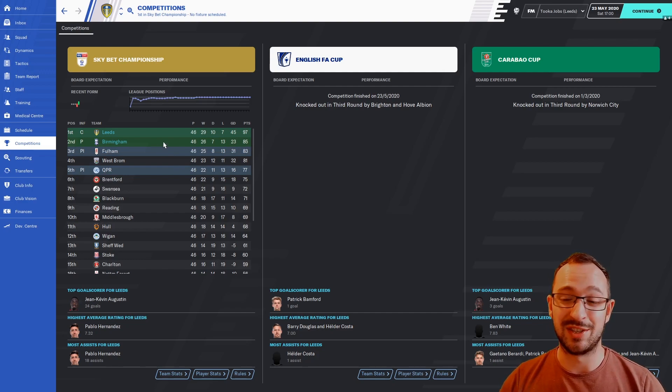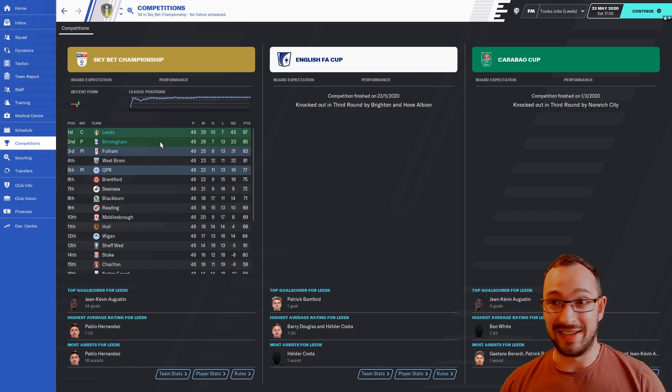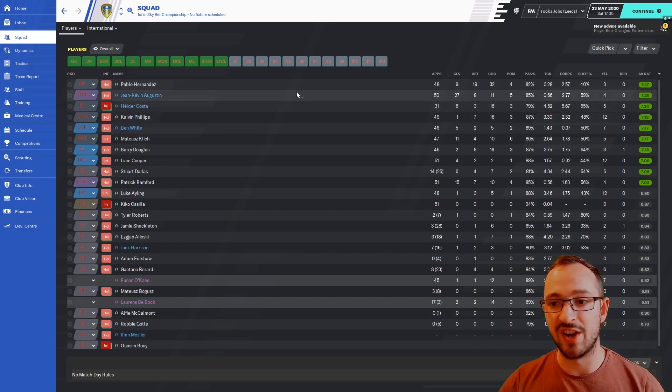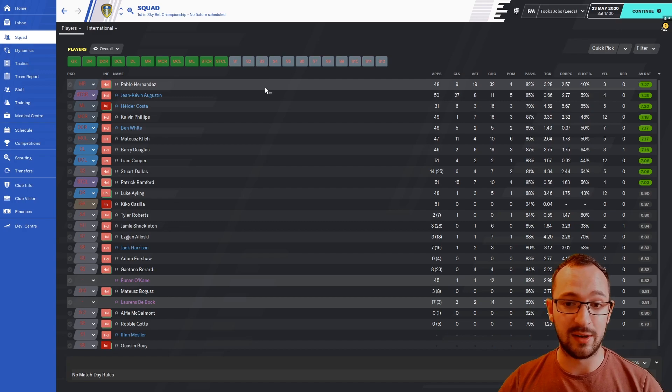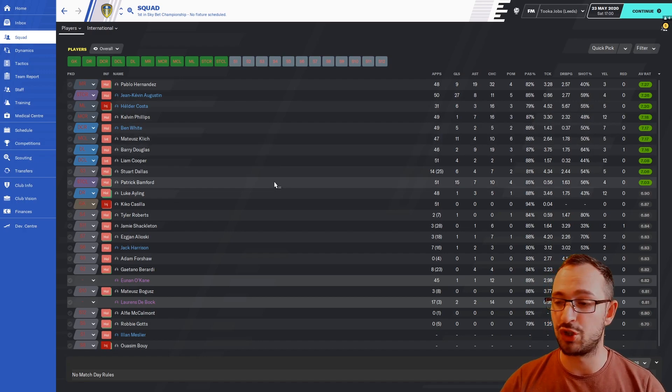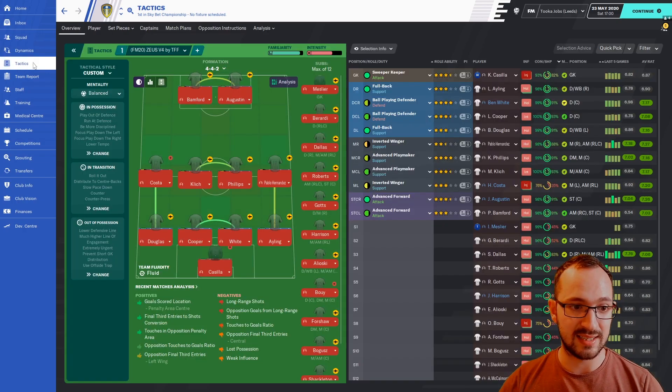Looking at Leeds competitions: knocked out in the third round of the FA Cup by Brighton and the third round of the Carabao Cup by Norwich — so they could fully focus on the league, which they won. They only lost seven games. Championship is a very hard league to get out of in this game — I always struggle with it, spending about three seasons there. But yeah, Leeds won it comfortably. Birmingham finished second. Leeds' best player was Hernandez with 9 goals and 19 assists on the right wing — insane. Augustin got 27 goals and 8 assists; Klitsch 11 and 4; Patrick Bamford 15 and 7.